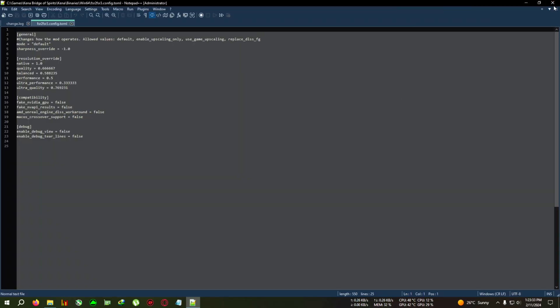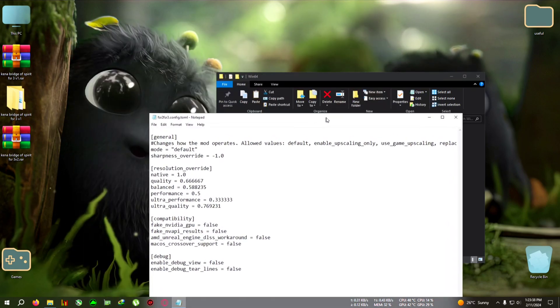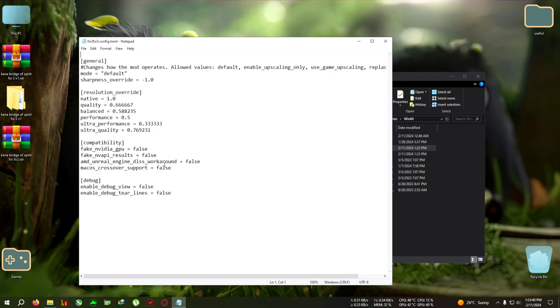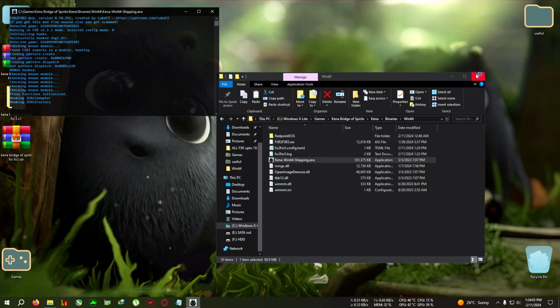You can edit it with any text editor, but basic Notepad is easier to read. After that you need to change these two settings to true: 'fake_nvidia_gpu' and 'fake_nvapi'. Delete the 'false' and write 'true' — everything in lowercase. Also delete the nvapi 'false' and write 'true' — everything in lowercase. Do not delete the space in front of the 't'. Click File, click Save, and close the window.